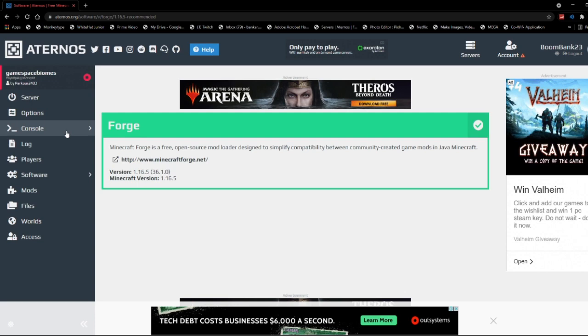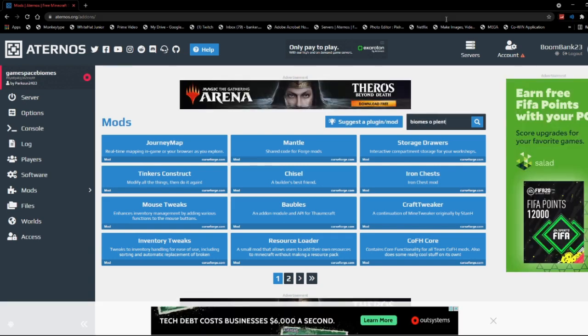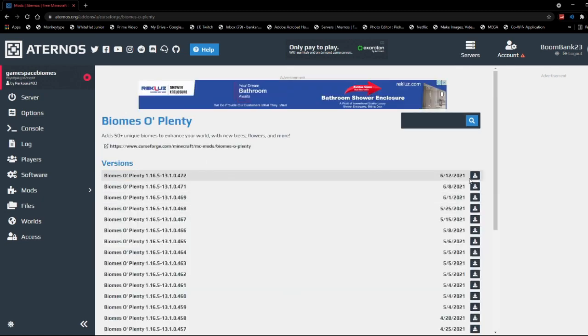Forge has installed, so I'm going to go ahead and open up the mods tab where I will search Biomes of Plenty, because that is the mod we want to install. I'm gonna go ahead and install the 16.5 version, but again any version is fine as long as you have the same version of Forge. Go ahead and install that.